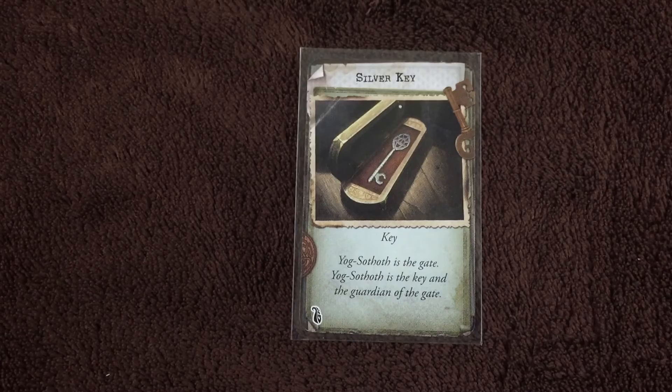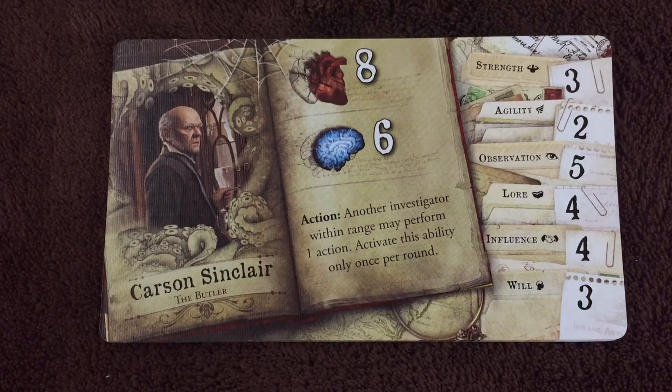And finally, the silver key. Yog-Sothoth is the gate. Yog-Sothoth is the key and the guardian of the gate.